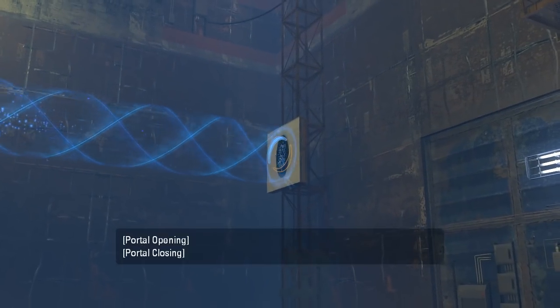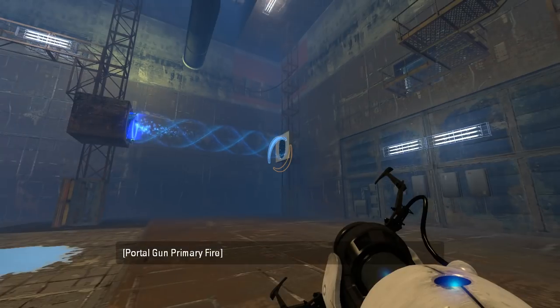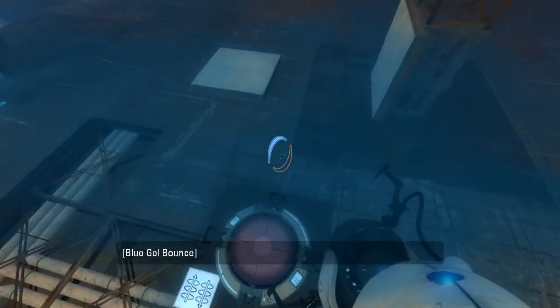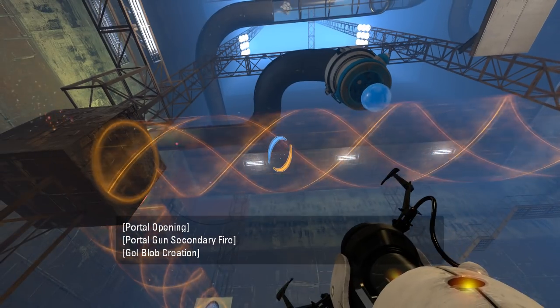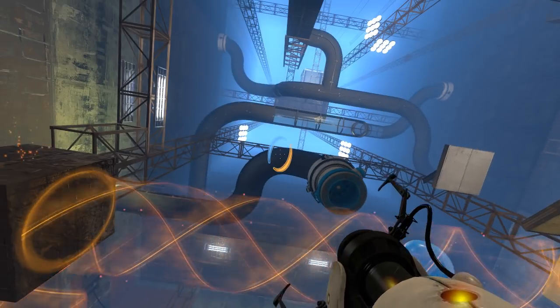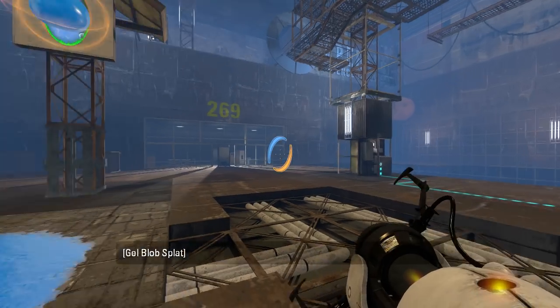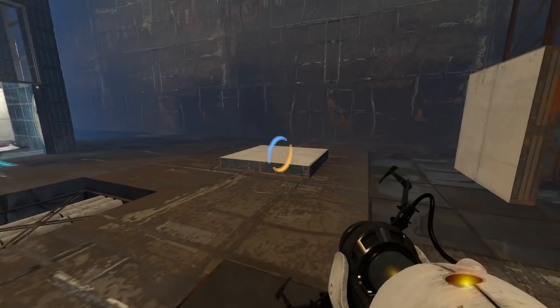Wait, how did I place the— how did I do that? I must have shot too low, down to the bottom right or something. So that reverses it. You can pull a gel bomb in. Oh, that just keeps spawning gel bombs regardless. Oh, there's noisy cubes up there as well. What do we actually want gel for though? That's what I'm a bit confused about.